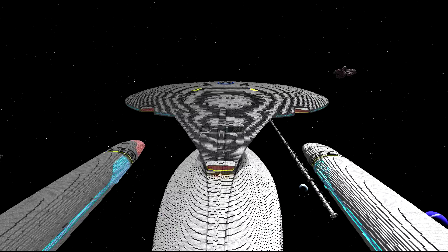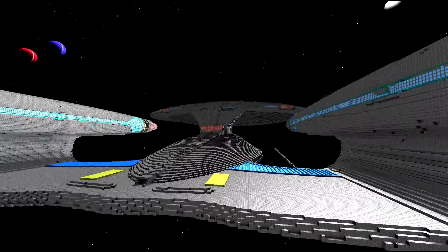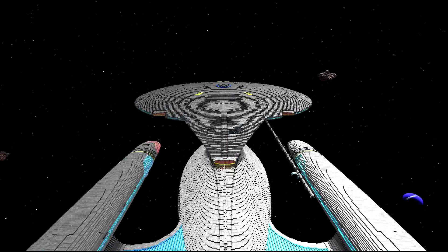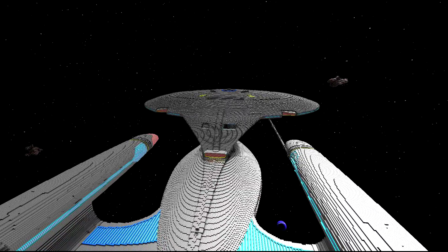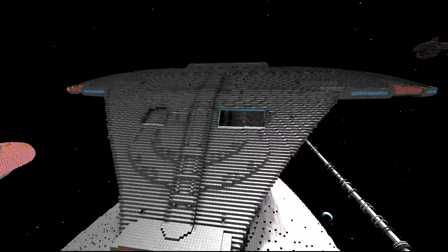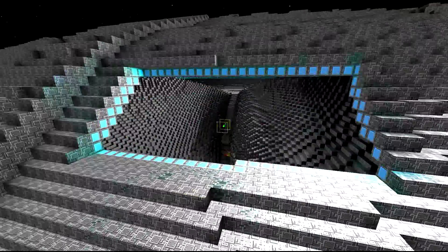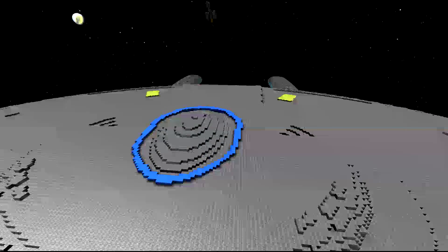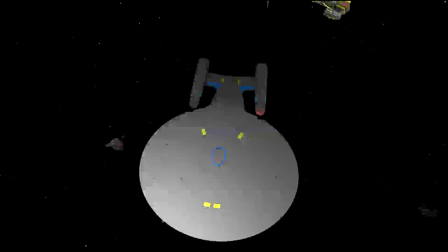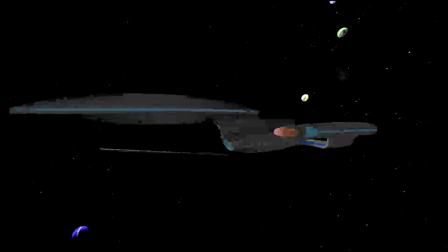I'm also not really sure what these yellow bits are — they're a bit weird. We've done the three impulse engines. Shuttle bay 2's done, or at least the door is — it just kind of goes into the void of the ship after that. There was some detailing around the bridge, so that's done, along with some more of those yellow bits and the lighting around the edge of the ship.